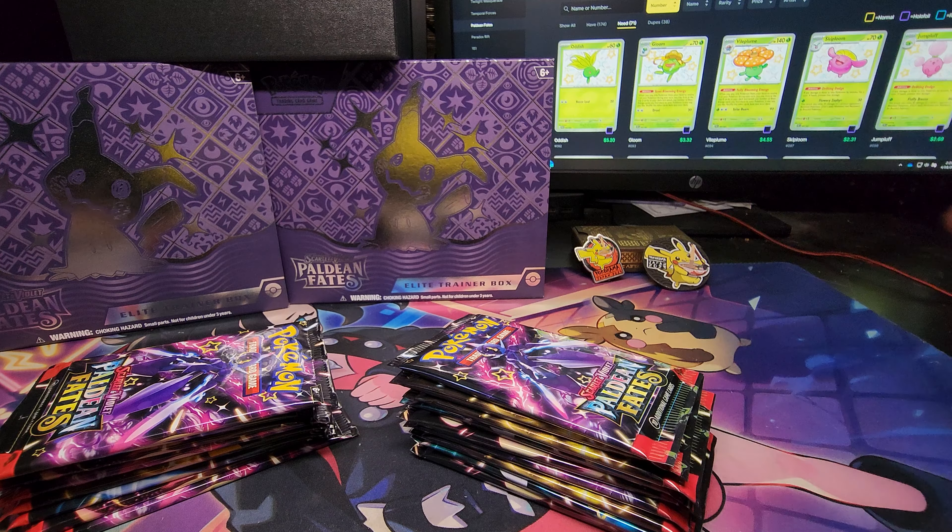Moving over to the second ETB. So far we have two cards that I do need — that's good. Ooh, Fortress EX shiny, don't need you. Got a Shink shiny, and we have a Chien-Pao gold card — nice! I need Shink and I think I need Chien-Pao. Twelve dollars — good job, Chien-Pao.